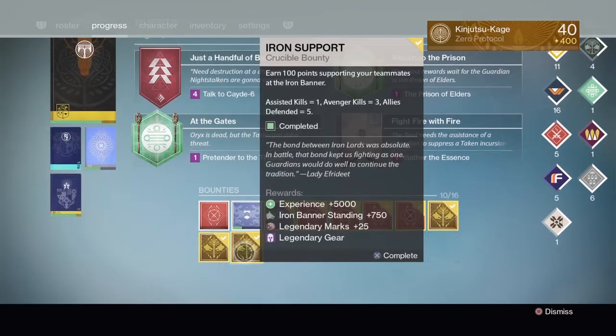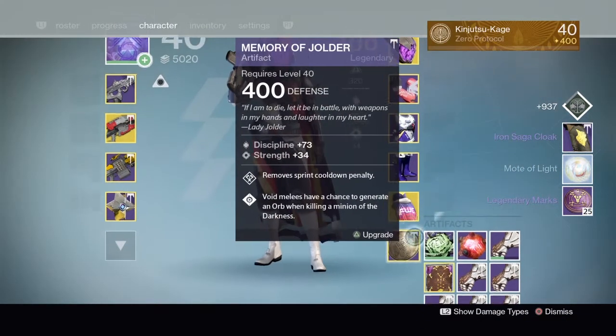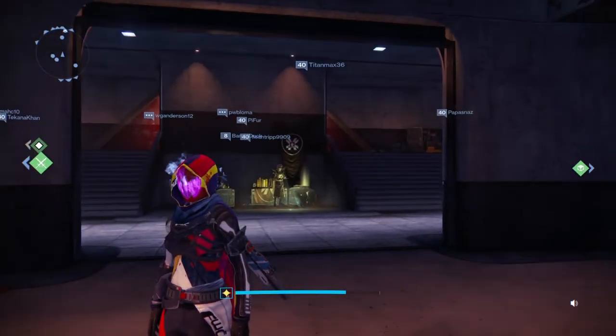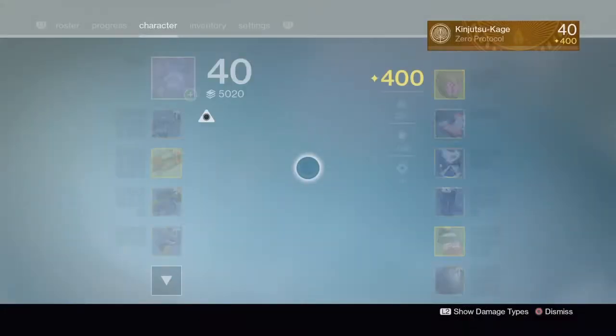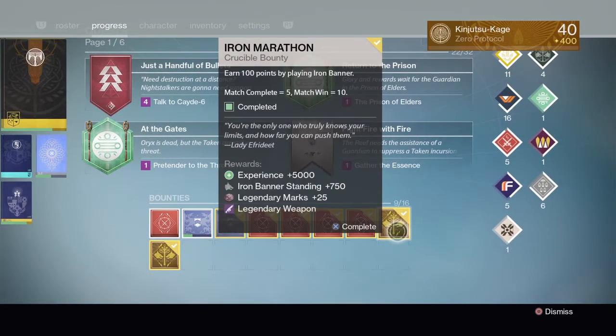Next up is the other gear bounty — gives me another cloak, and probably another artifact. Got another cloak. Next up is a weapon.